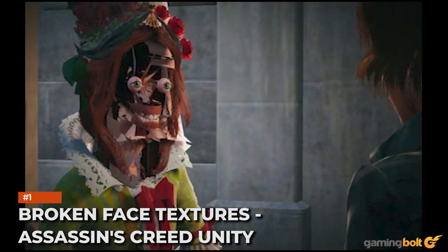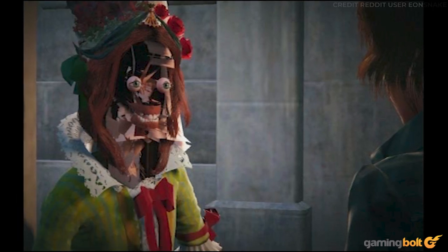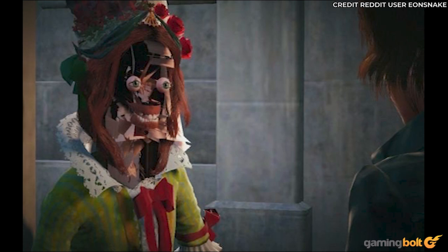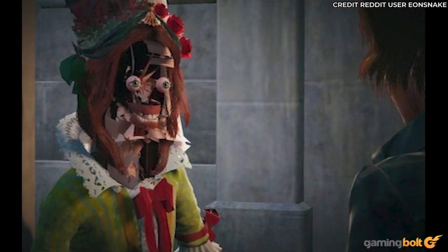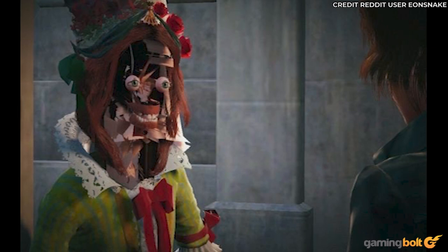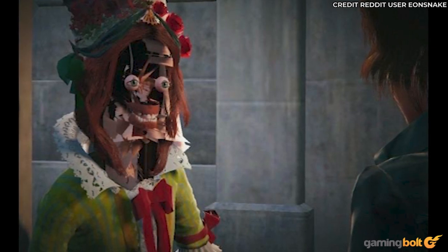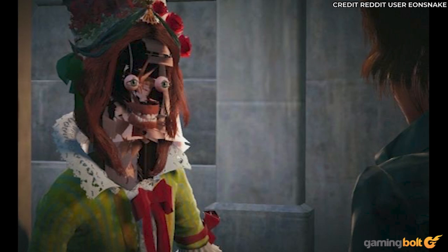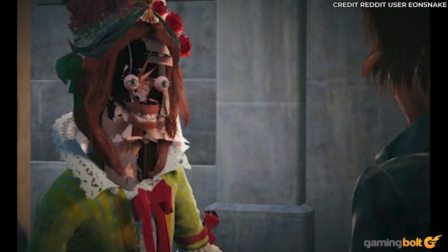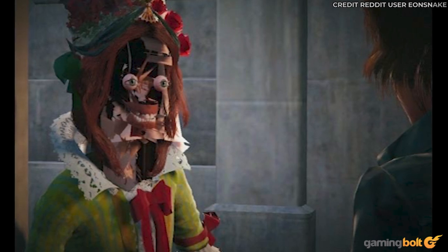Broken Face Textures – Assassin's Creed Unity. No list of glitches is complete without mentioning Assassin's Creed Unity and its missing face textures. The nature of the glitch is also amazing. One instance produces only the character's teeth and bloodshot eyes searing into your soul. Another was suitably more terrifying, with its massive textures, eyes, and teeth coalescing into what might be a smile. Thanks to the game's problematic launch, these glitches maintain their infamy to this day.